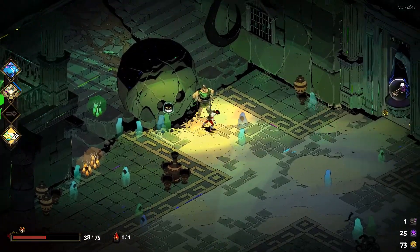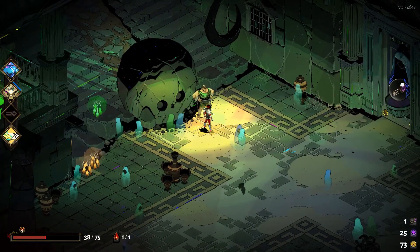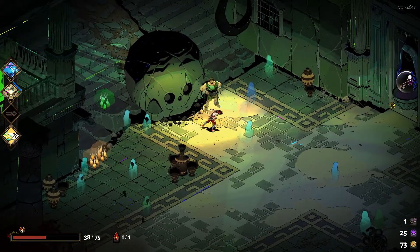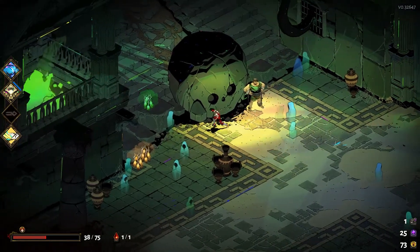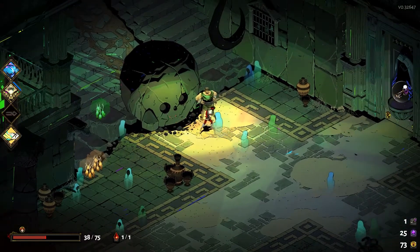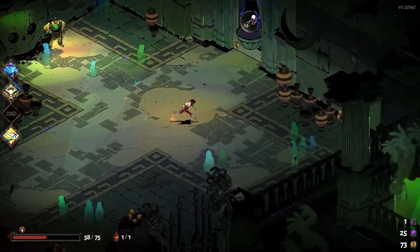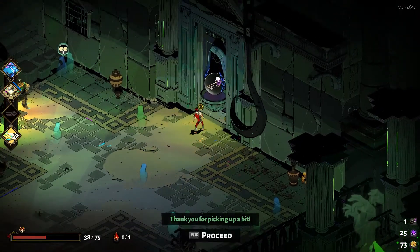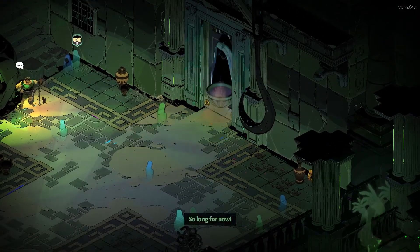There's one of these kind of encounters in each of the first three levels — Tartarus, Asphodel, and Elysium. We'll get to them when we get to them. Sisyphus is one of my favorites because he has this boulder with a face in it, and there are some things that happen in conversations where the boulder — Moldy — has responses. It's just funny. Definitely some healing is nice there.